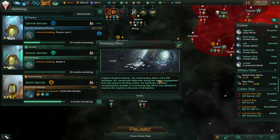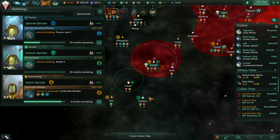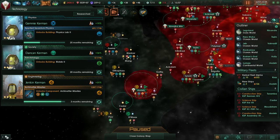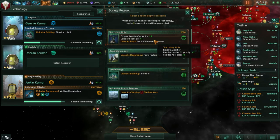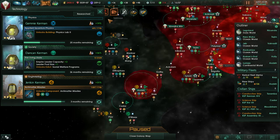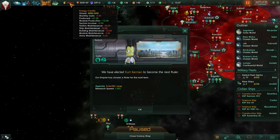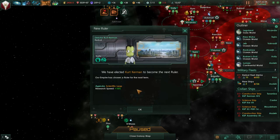Captain Mortimer Kerman, the commanding officer of KSP Curlington 13, served with distinction during the recent engagement in the Kras system. Admiral Tion Kerman has decided to promote the captain to the rank of full admiral. We've got an extra admiral - we should have been going for extra leaders. Let's go for extra leaders then. Ruler elected - we elected Kurt Kerman with a scientific leap research speed 10% agenda, but it looks like we lost some energy credits.